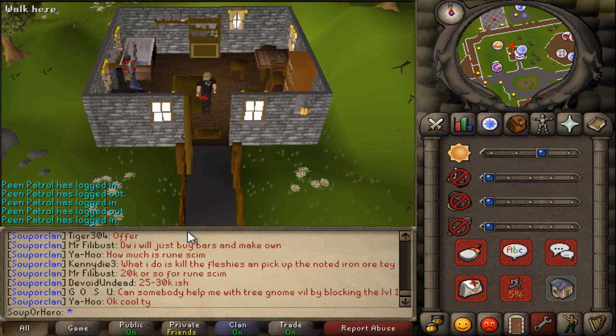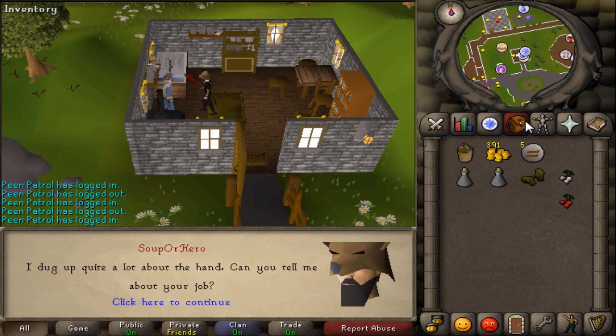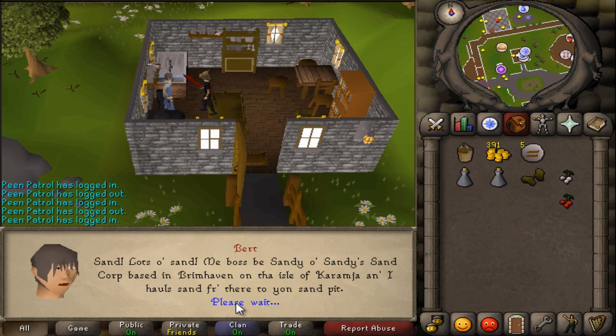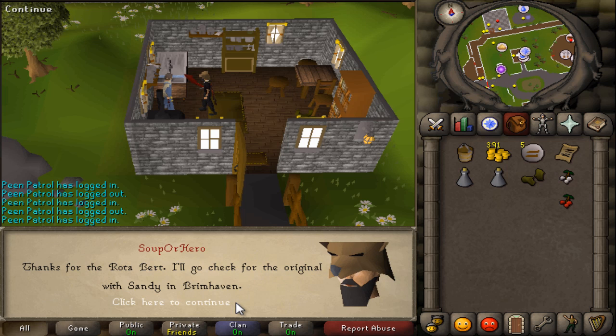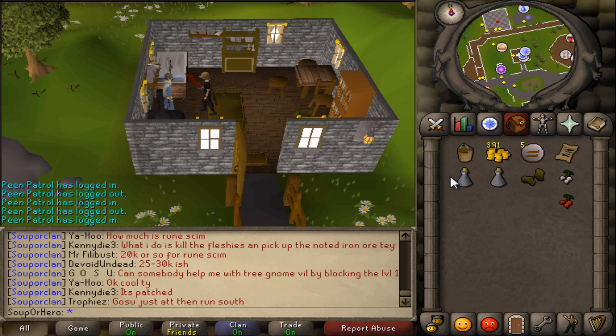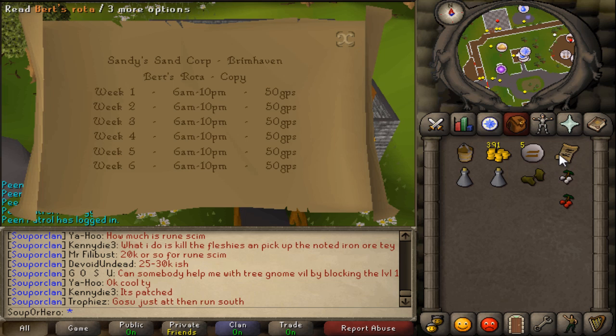Now you guys have to head back to Bert and talk to him. He'll give you a sheet that shows his working hours. Make sure you read the sheet first before heading to Brimhaven.